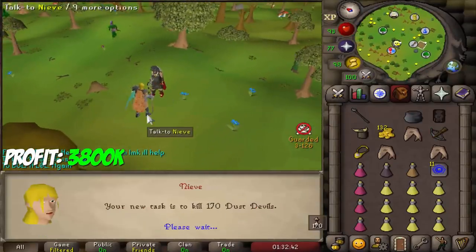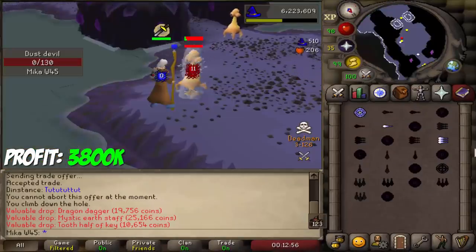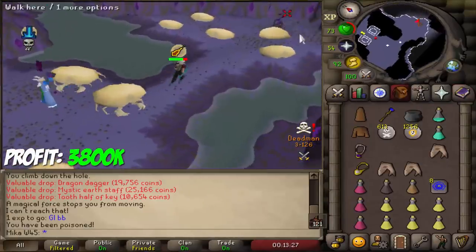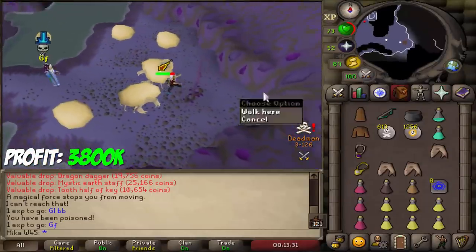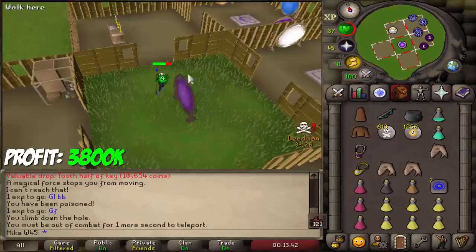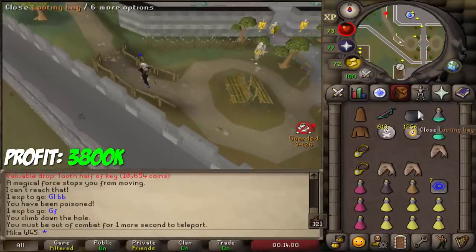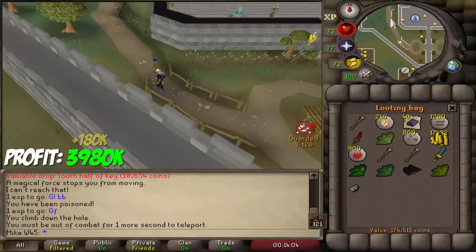The new task is Dust Devils — we are going bursting again. I'm getting attacked, hold up. Okay, I made it because it was only one guy. If it's only one guy, I can tank it. Survived it, so that's really good. From the first trip we made 170k, probably a little bit more since these Renars do sell for a bit more.